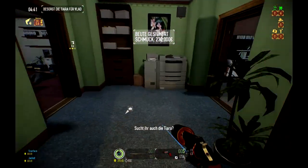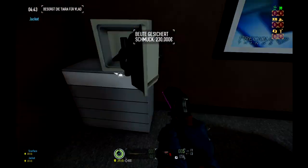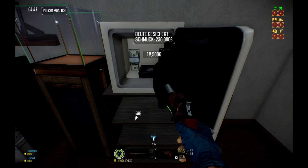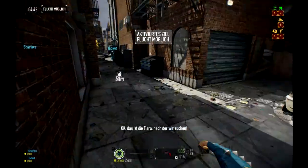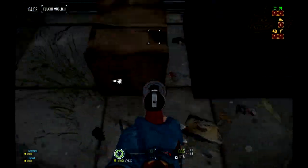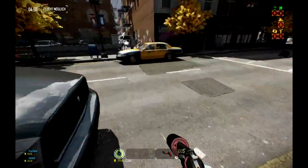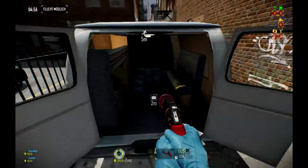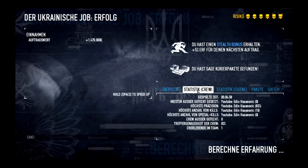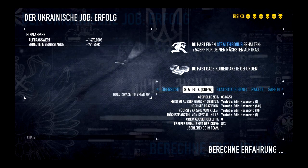Then we have the little sister of the jewelry store: the Ukrainian job. The main difference is that you need to grab the tiara instead of the usual jewelry. This heist brought me around 680k in under five minutes. I give it 2 out of 5 stars — it's basically the jewelry store, but it's possible to get more than four guards with a pager, and you can be even faster when your drill isn't jamming all the time.